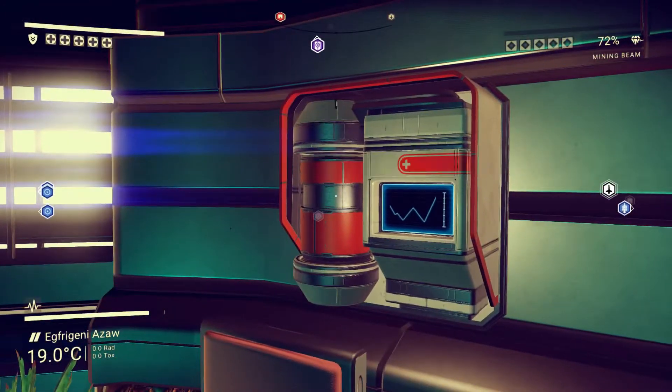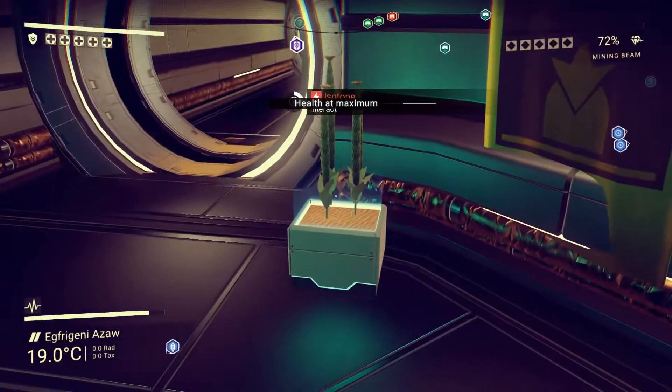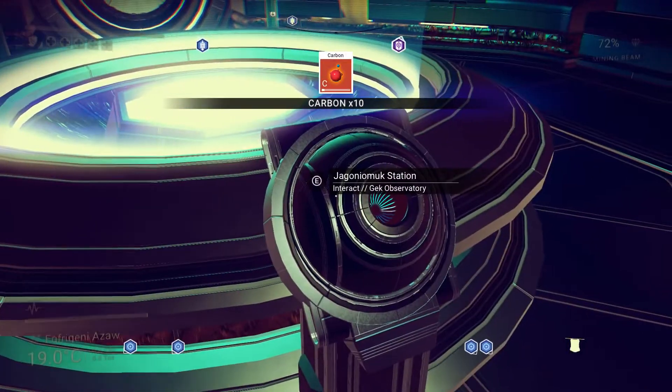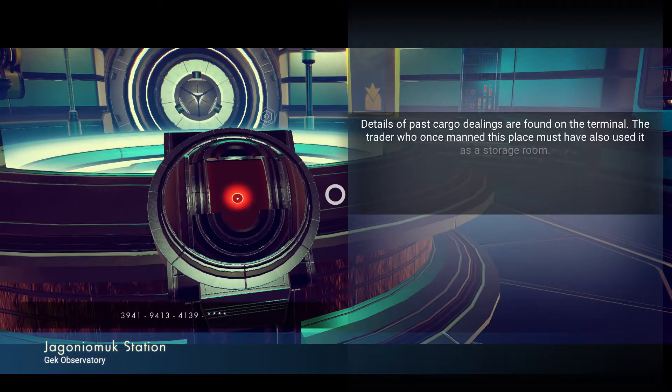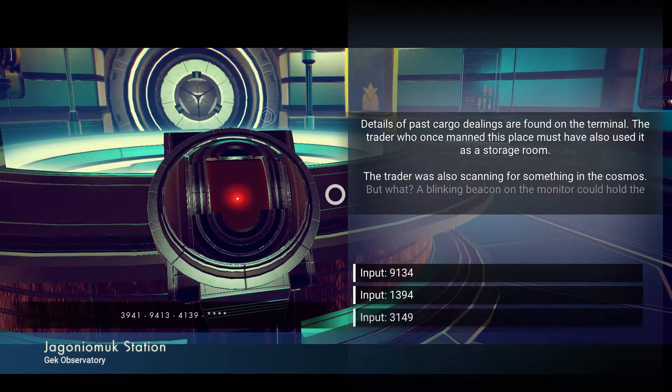We've got everything we need except a chrysonite for that. Bright lights. Isotope. Gek Observatory. Let's take a look. Details of the past cargo dealings are found in the terminal. The trader who has manned this place must also have used it. The trader was scanning for something in the cosmos, but what? A blinking beacon could hold the answer, but I must send the correct response.